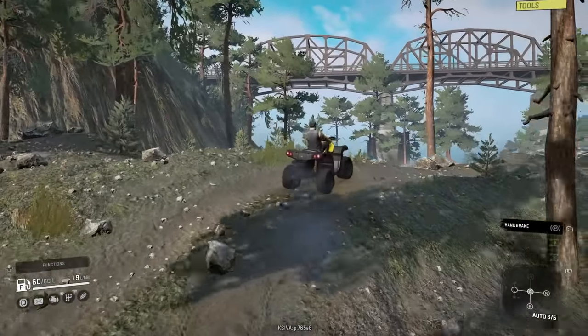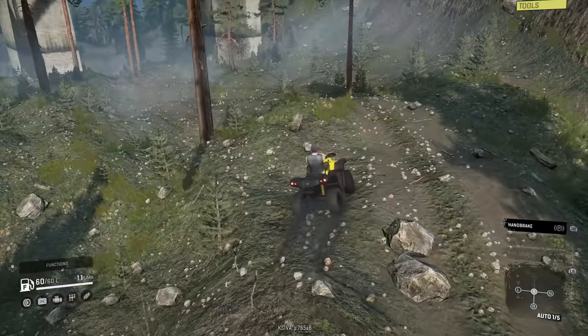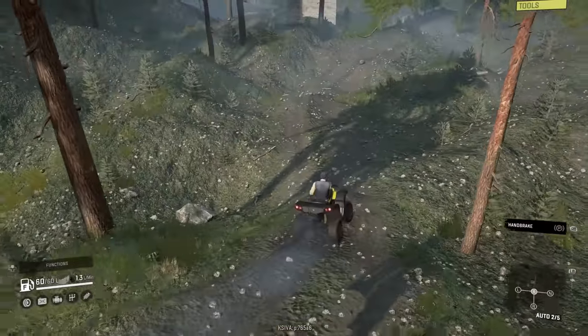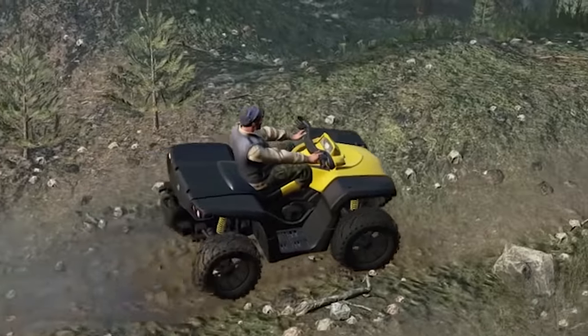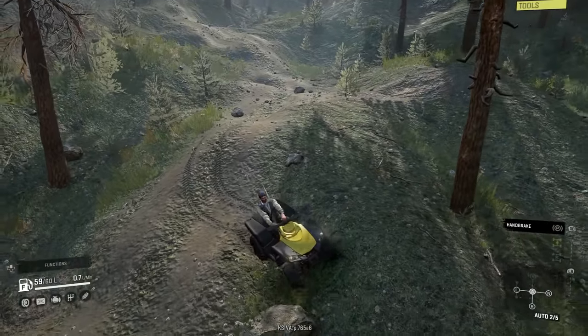Alright, here we are in the world's slowest ATV. I'm looking for a river on this map. I've got a couple creations that I think are going to work really well with it, and I was pretty sure there was going to be some sort of body of water. There's a massive bridge above us. Why does the character drive an ATV this way? What's wrong with his arms?